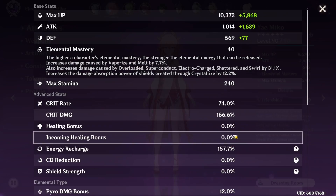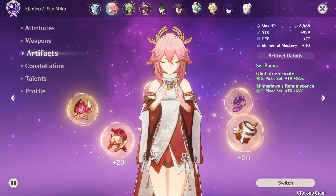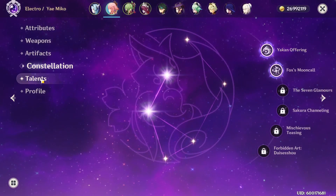Miko — here are her stats. Skyward Atlas R1. And then all of her artifacts. C2, talents 10, 10, 10.